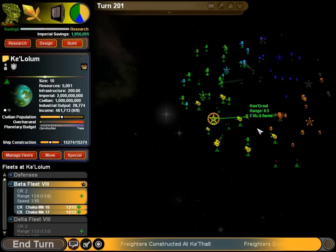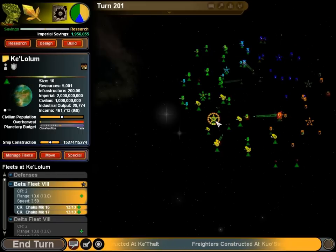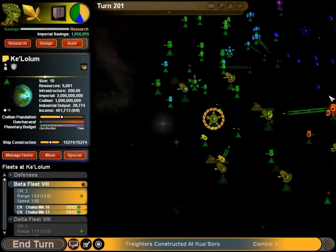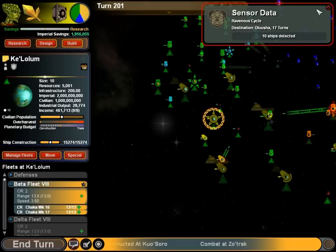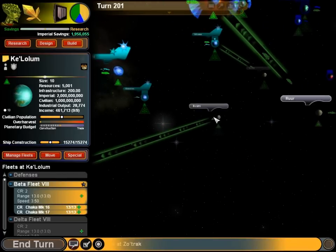We have 5 turns to build up if we want to send him from the homeworld, which is probably where we should send him. So in 5 turns, we must launch the strike in order for it to be a simultaneous attack. I'm hoping that our Hiver AI is competent enough to see the large waves of enemy attacks coming towards him.